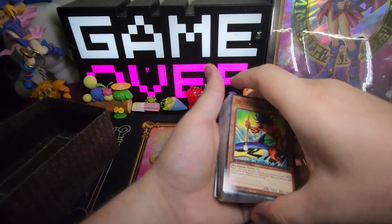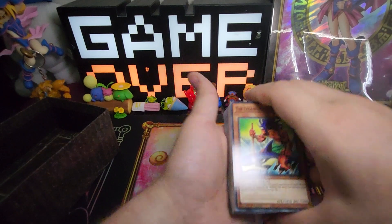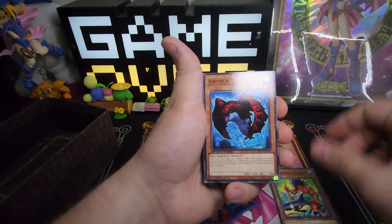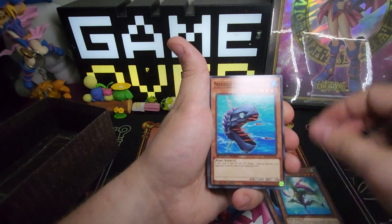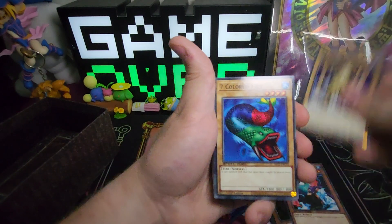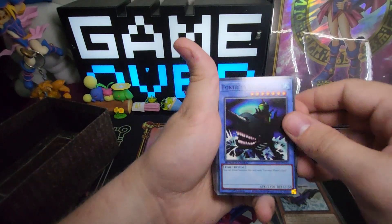So this is going to be — I can't remember his name from the anime — the guy from Duelist from the Deep. Legendary Fisherman, Ercanorka, Flyfang, Needle Sunfish, Oyster Meister, Piercing More, Maiden of Aqua, Fiend Kraken, Seven Colored Fish, Legendary Fisherman 2, and Fortress Whale. Really cool.